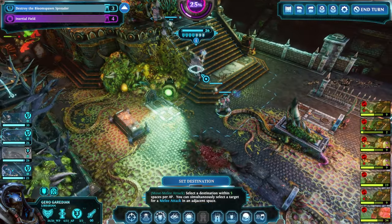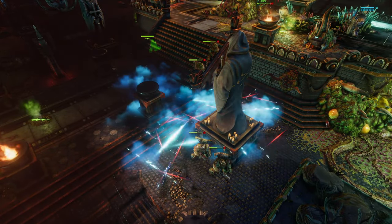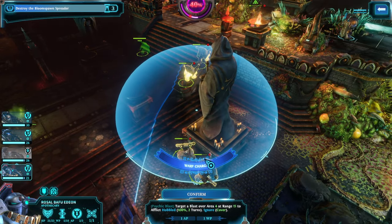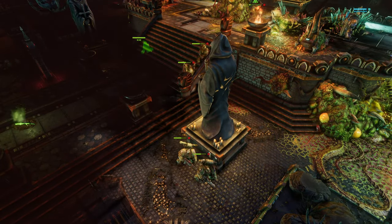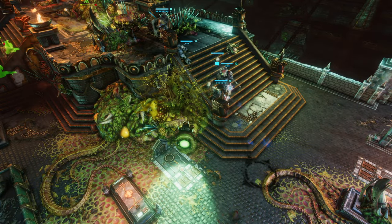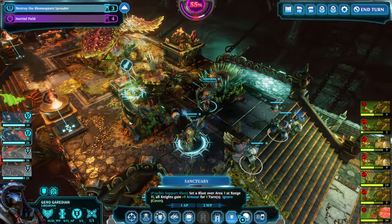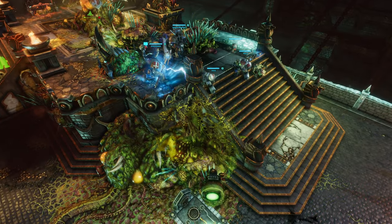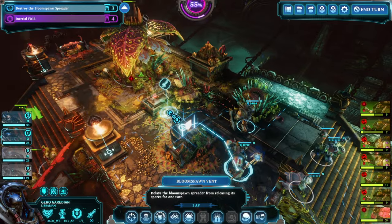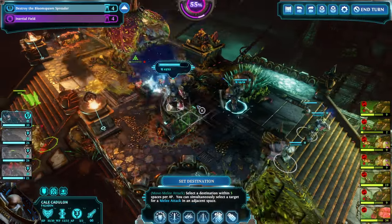Some more damage, and since we can't teleport we might as well move up here, giving ourselves a Sanctuary for just one will point. We're still at four — you can see we're effectively gaining more will points than we're losing.